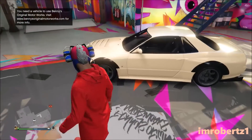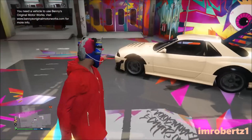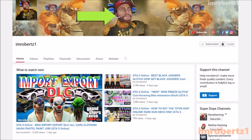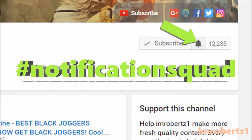Yo what's up guys, I'm Robert Z1 and in today's Grand Theft Auto Online video I will show you a sick pastel color I call P.O. Peach. Before I get started, if you enjoy my content hit the bell icon to get notifications about my channel — hashtag notification squad. And if you like the video, slap a like and subscribe.